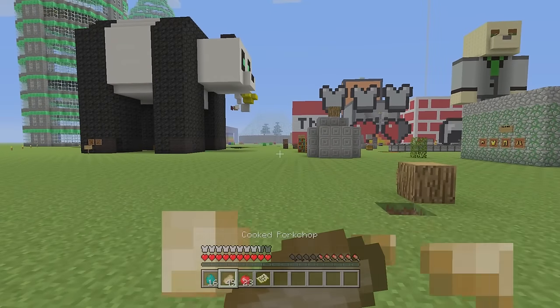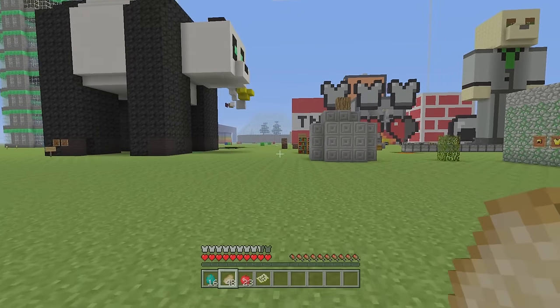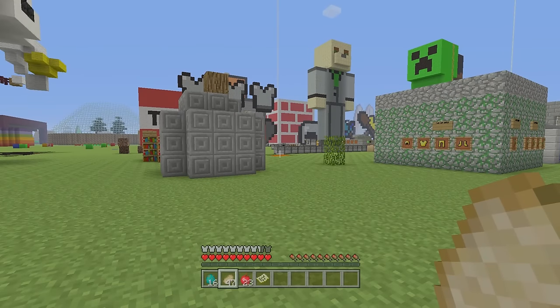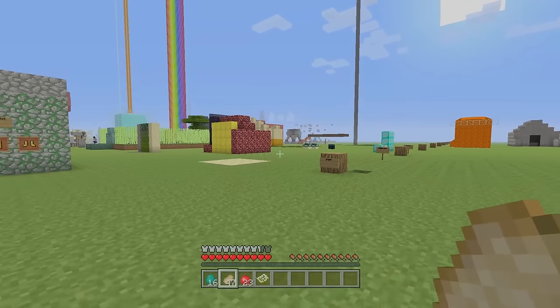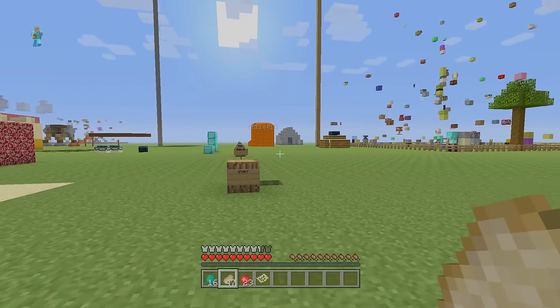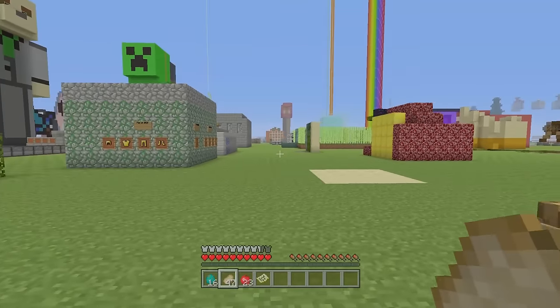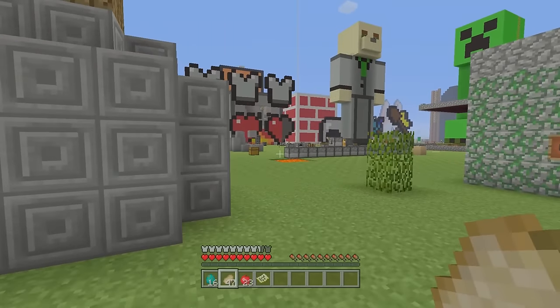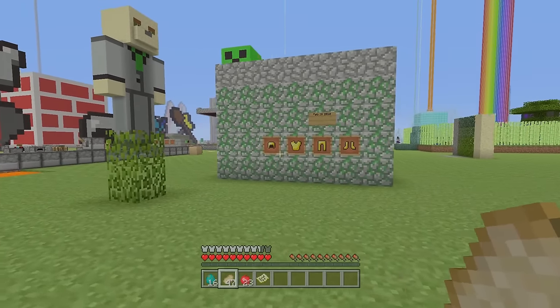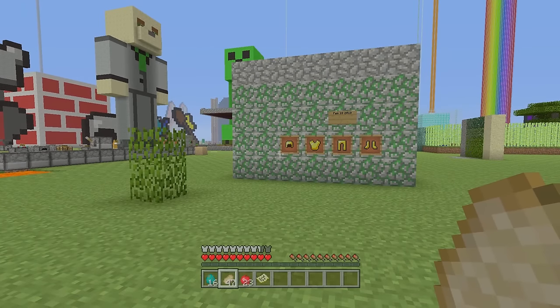Another clever thing you might not realize is that your saturation can stack with multiple foods. The most you can get from one piece of food is about 14.4 saturation, but your max saturation is 20. So if you want to max it out before a fight — because it's a really big deal for healing and sprinting — it might be really tactical to use up your hunger bar deliberately so you can eat two of the food in a row, getting all the way up to the max of 20.